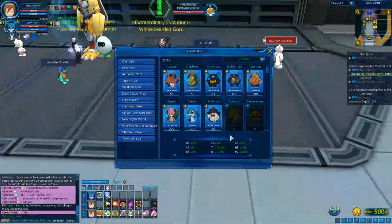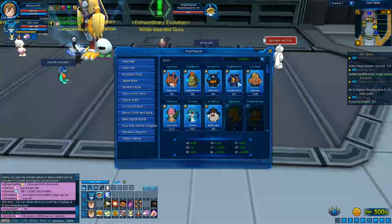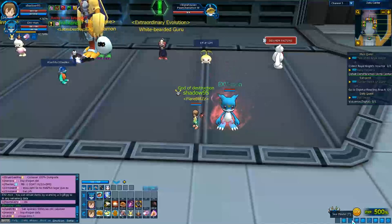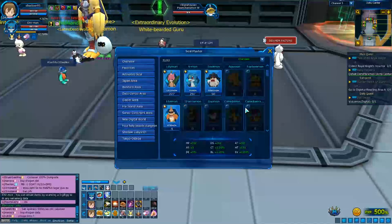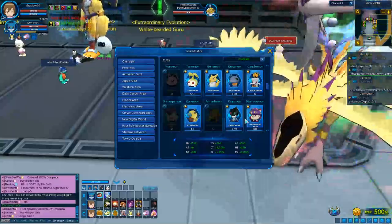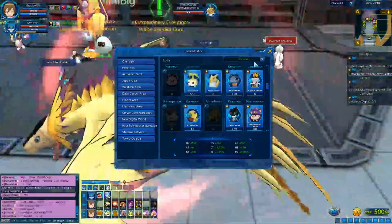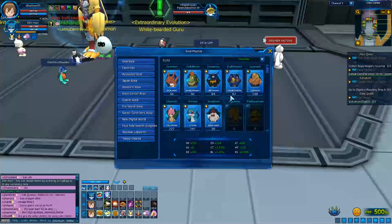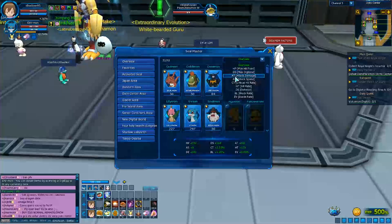You can access the seals by pressing T on your keyboard, or by going into the menu option called Cmash and clicking on it. From there you can see all your seals. If you want to focus on one type, for example attack seals, you can click to filter and go specifically to attack seals.